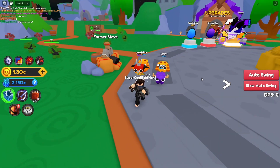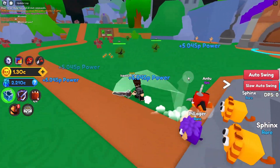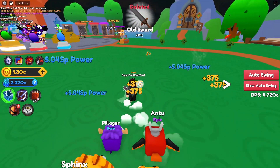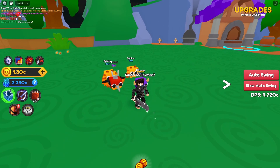That is all of the current codes you can use in Sword Fighting Sim on Roblox. Make sure you drop a like, and if you find any new ones, definitely let me know in the comments. Thanks for watching, really appreciate it, and good luck — peace out!